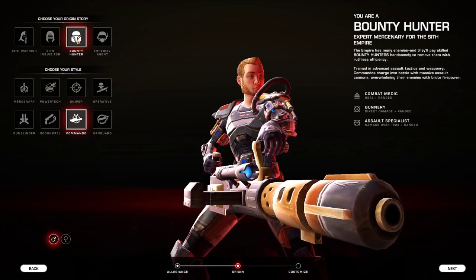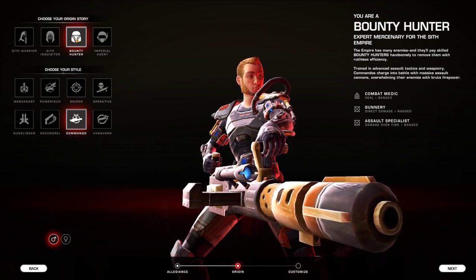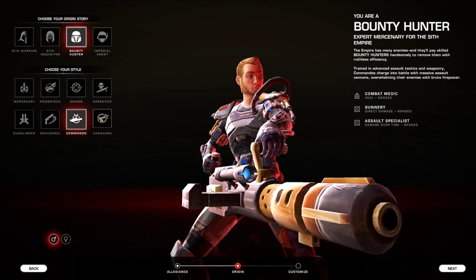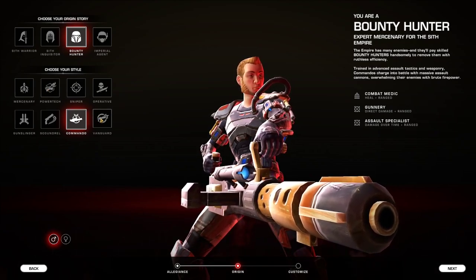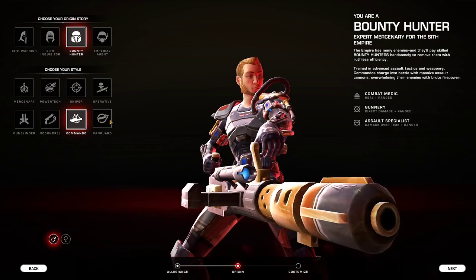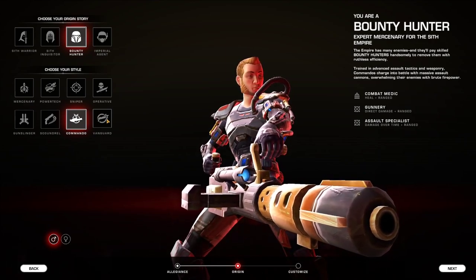You can pick your origin story, which will later determine which combat styles are available to you. For example, a Bounty Hunter can be a Powertech, or it can also be a Vanguard, which is the mirror class of Powertech. This basically means that 99% of the classes are identical and you will have the same kinds of skills — just the animations will be slightly different.